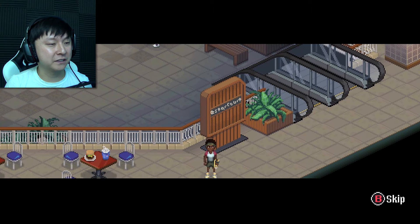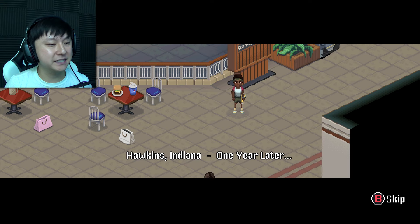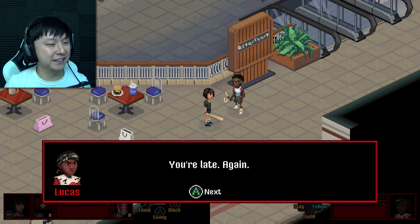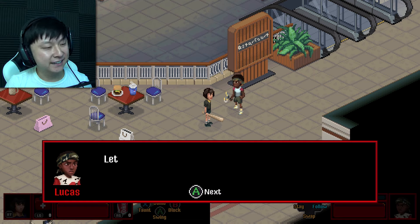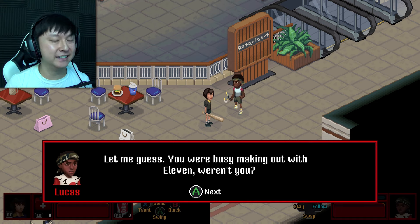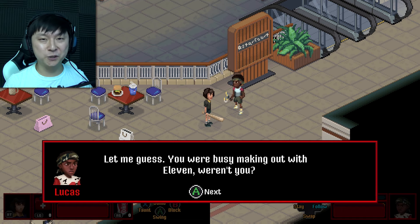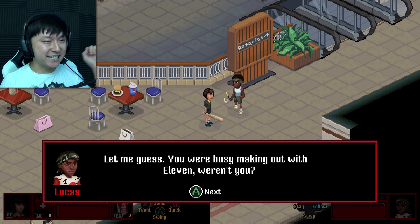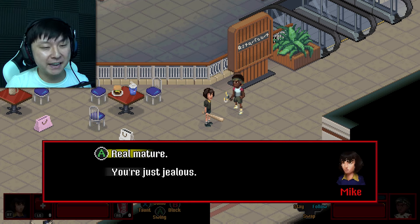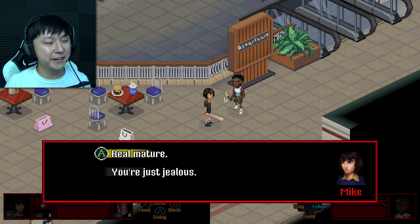And here we are — we're at Starcourt Mall. Hey, it's Lucas. Hawkins, Indiana, one year later. I have a baseball bat? That's kind of badass. 'You're late again. Let me guess — you were busy making out with Eleven, weren't you?' For those of you who've been watching Stranger Things, that romantic tension between Mike and Eleven throughout the seasons is coming to a head. I get to actually choose dialogue as well — this game is already doing everything that I love in a game.